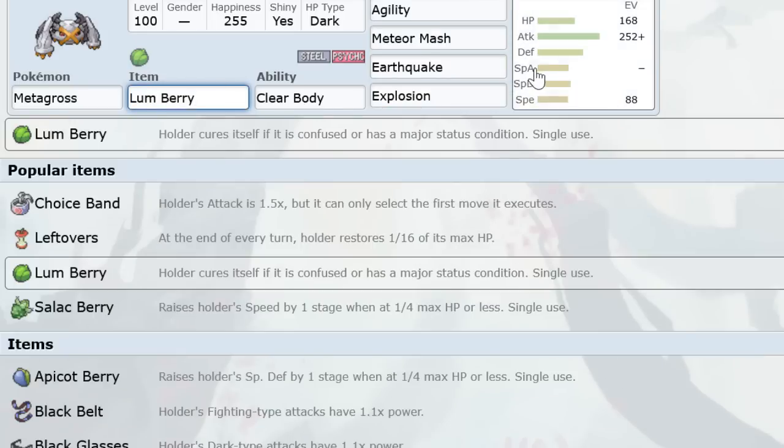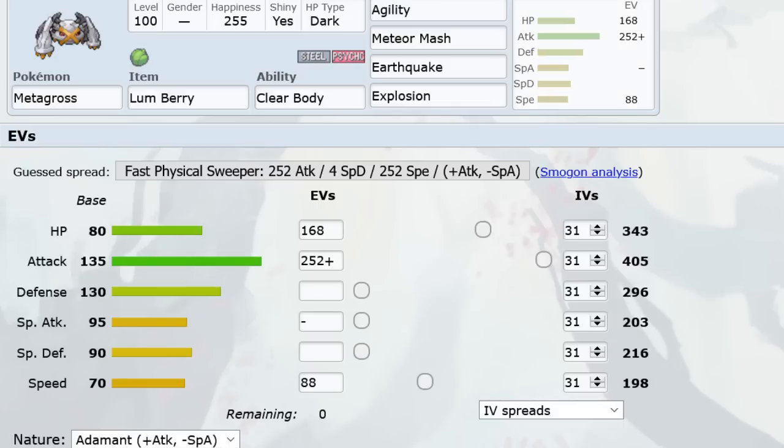Here's Agility Gross. Lum Berry is nice if you're going for a setup so you shrug off Will-O-Wisps and T-Waves. This speed investment is to outrun Aerodactyl and Jolteon after an Agility. The bulk gives you a good chance at living a plus-one Salamence. Like with DD Tar, you don't switch this Metagross into attacks too often — but you can also look at it as bulky Gross with three great attacks that can Agility and go for a sweep. If you want to use it that way, Leftovers might be more up your alley.